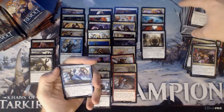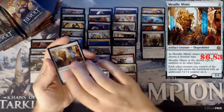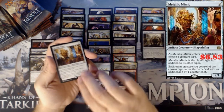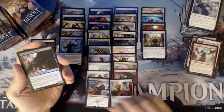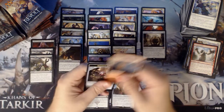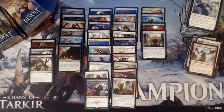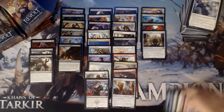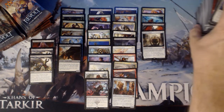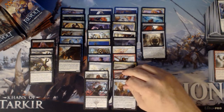We have a foil. Shielded Aether Thief, a Peacewalker Colossus, a Raging Gorilla, and a Metallic Mimic — nice, another great card, just being played in Zombies. We have a Fourth Bridge Prowler — I just threw a playset of those in my zombie deck. The only problem with Metallic Mimic — and I know this problem exists with many other cards as well — people see you play that and immediately target it for removal. It doesn't fly under cover, people see it and immediately want to remove it.